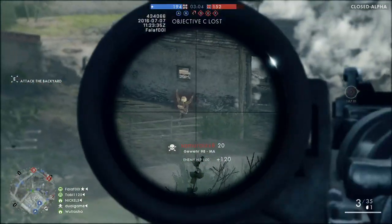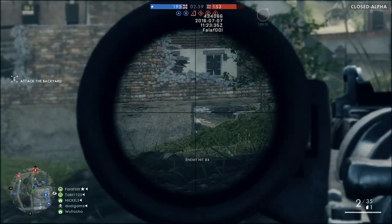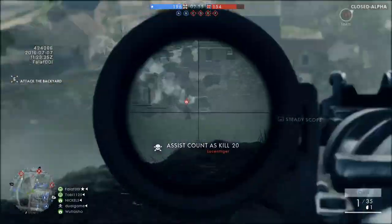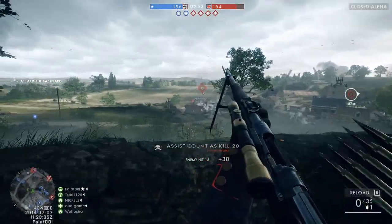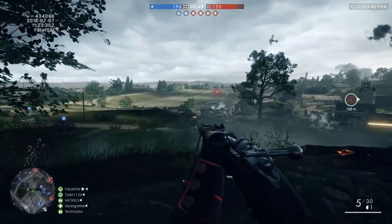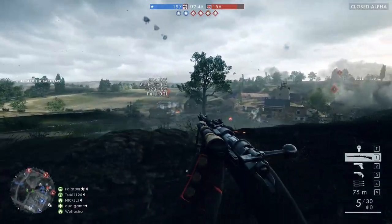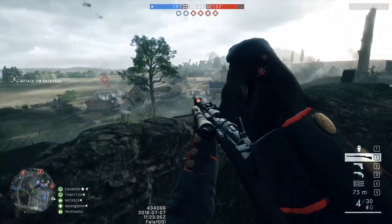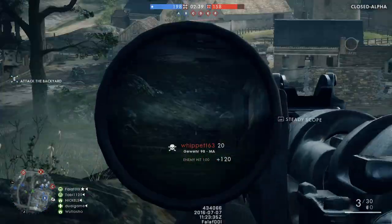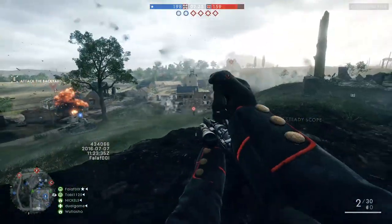I enjoyed sniping in Battlefield 4, but I recognize it just wasn't the most effective strategy on the majority of maps. Now you can actually play the scout class quite effectively, at least on Scar. It'll be interesting to see how effective this class is on more urban maps, but there are also bolt-action rifles designed for medium-range combat where the sweet spot can kill somebody at 40 to 50 meters with a body shot, which is kind of cool.